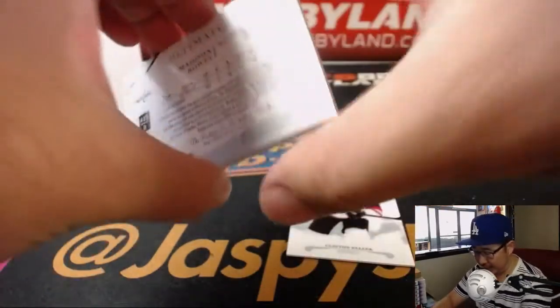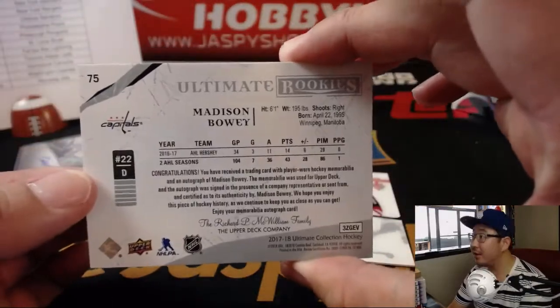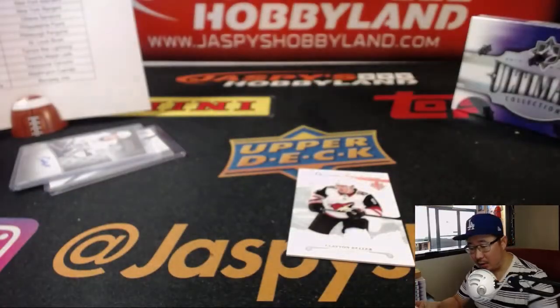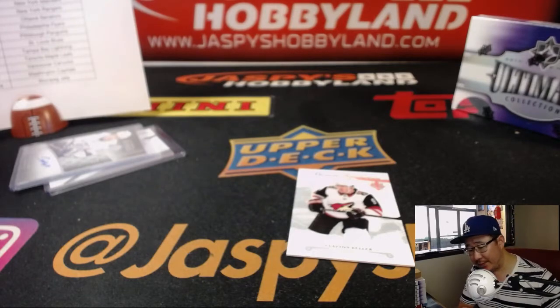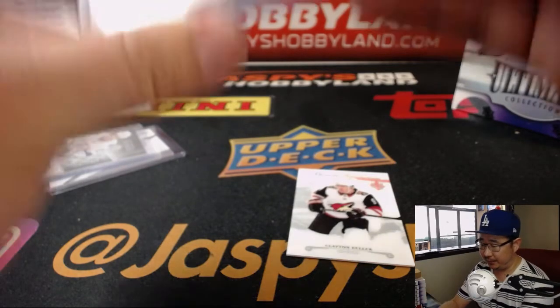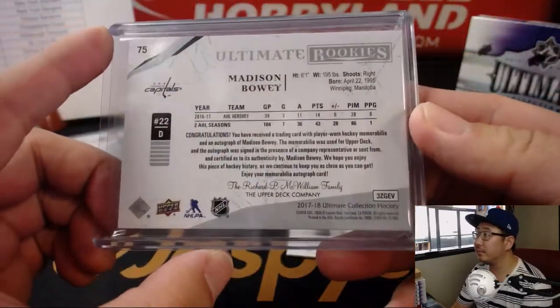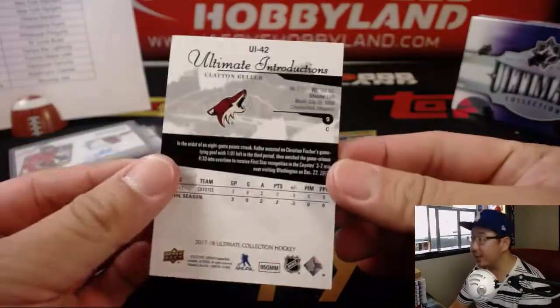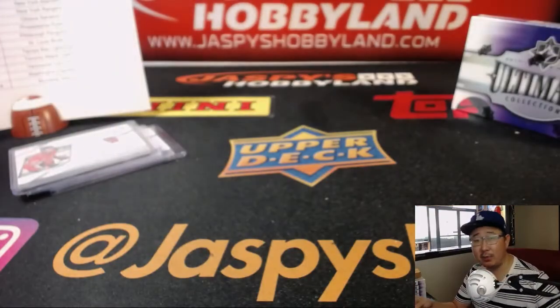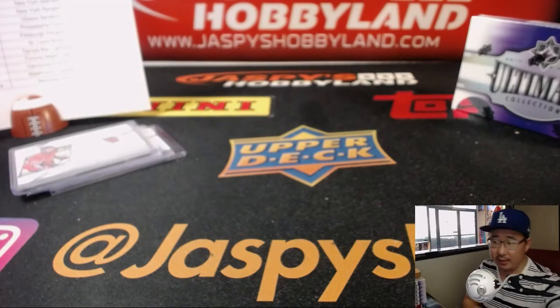Patch and autograph — that's a nice patch. Washington Capitals with that. Rich with the Caps. Very cool. And then there's the Ultimate Introductions — Clayton Keller for the Coyotes, Paul Kuhlwit with that.